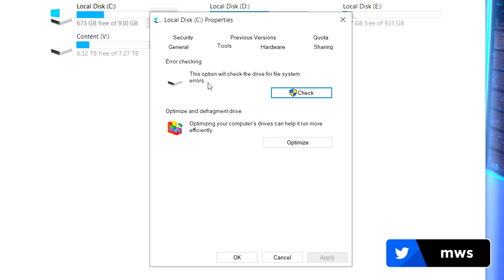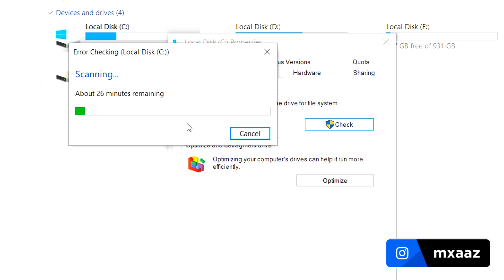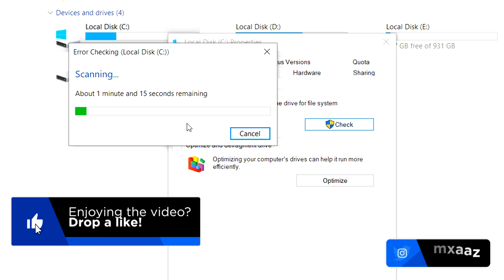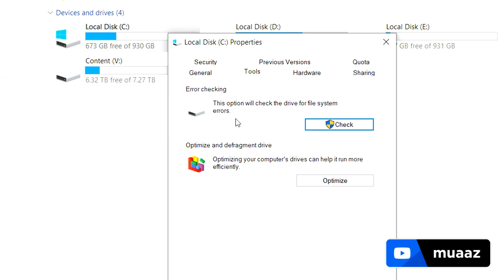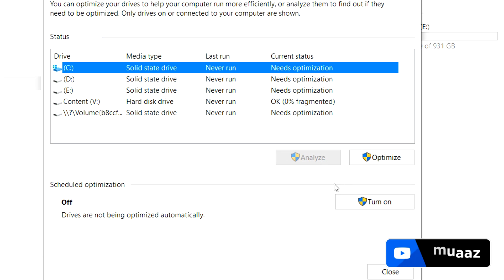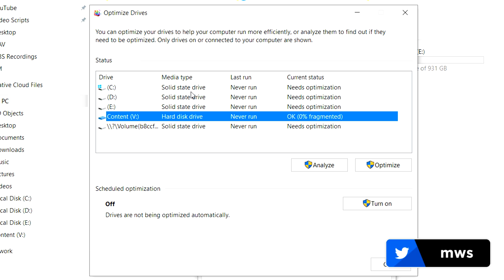From there, go to the Tools tab, and where it says error checking, hit the check button and then hit scan drive. Windows is going to do a thorough check through your hard drive to see if you have any errors and then try to fix them if needed. Once that's done, move on to the disk optimization part right below it. The one thing I want you to do here is only optimize the ones that say hard disk drive. If you see an SSD, don't optimize that one because defragging an SSD shortens its life and you literally get no performance boost. Also turn off scheduled optimization — it actually slows down your PC. Set a reminder on your phone once every month or couple of weeks to come here and quickly do an optimization of your hard drives.